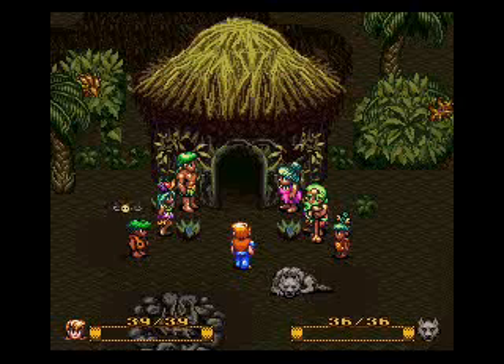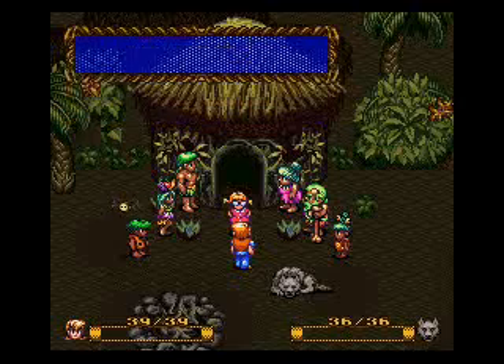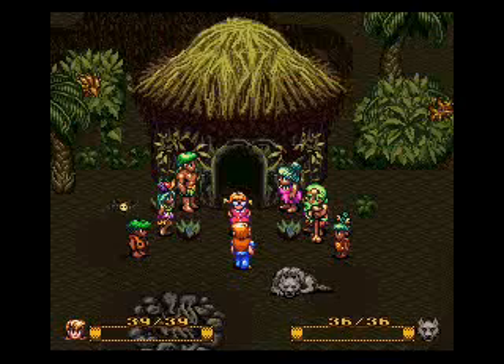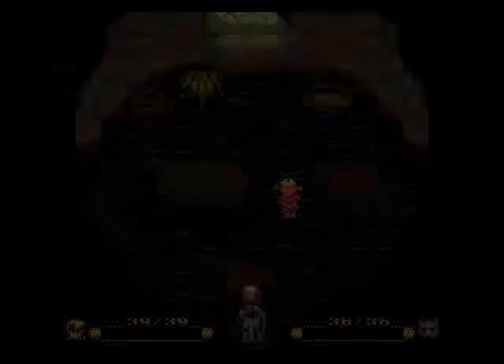And it's a chick! What? Oh, hi. "My name is Elizabeth." Hi Elizabeth. "Everyone calls me FireEyes." Svictory is my name. Haha, that's right. "Step into my hut and then we'll talk." That sounds like a good idea.